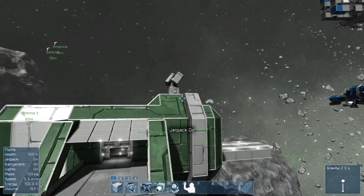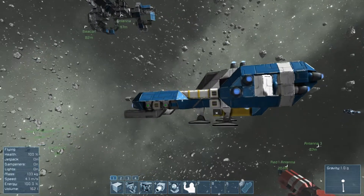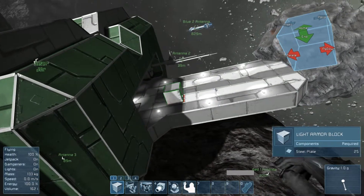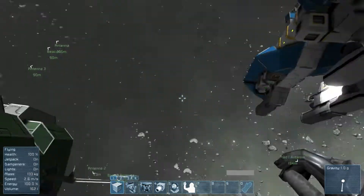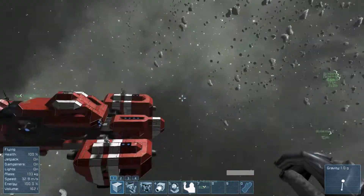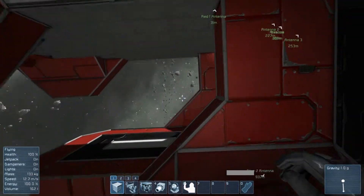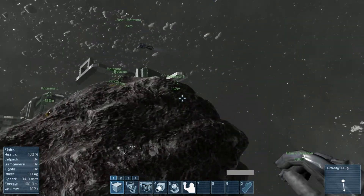There are combat-oriented blocks like this rocket turret. Small ships and large ships have different size blocks — on this small ship the block is only this size, but on large stations and large ships the block is significantly larger. What you can build differs between ship types — certain things can only be built on larger ships and stations, and certain things only on small ships. Large ships are pretty much the same as stations — they just have engines and can move, whereas stations are stationary, as you can probably guess by the name.